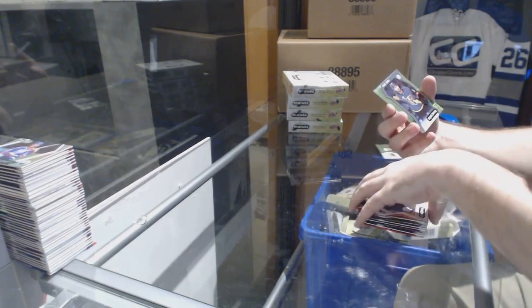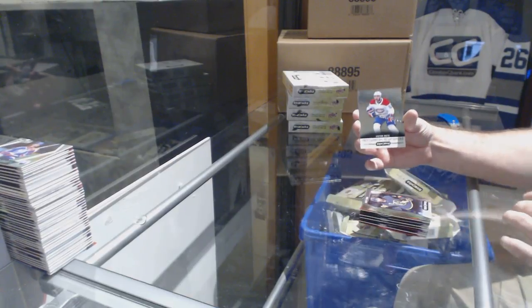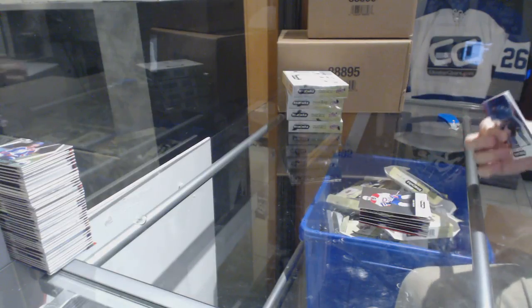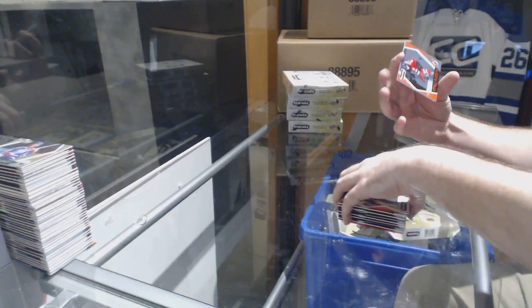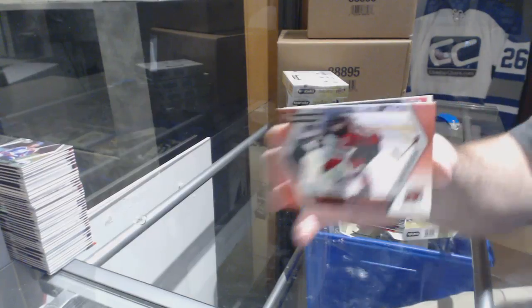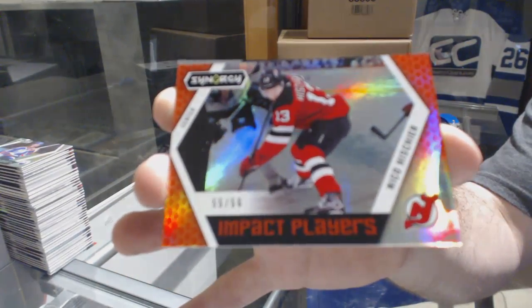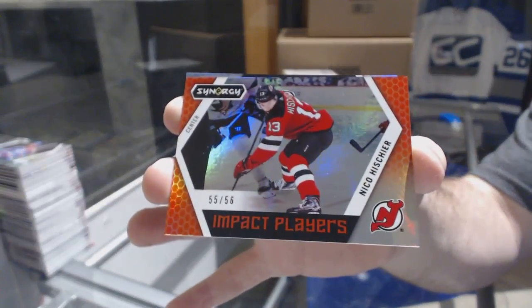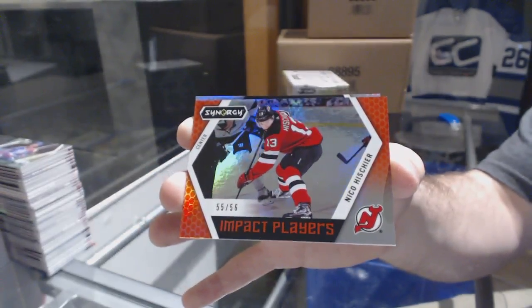Tarasenko for the Blues red border, green rookie for the Golden Knights of Alex Tuck, and a Victor Mete newcomer for the Montreal Canadiens. We've got a Brent Burns for the San Jose Sharks blue, red border number 256, impact players for the Devils — Nico Hischier! New Jersey doing well.